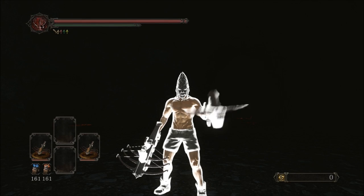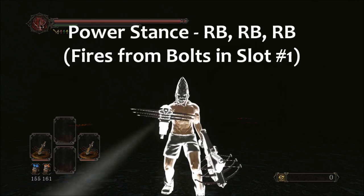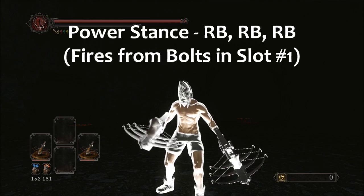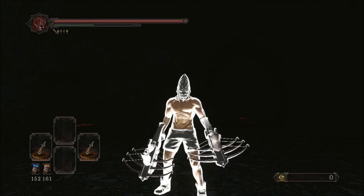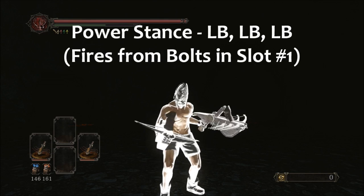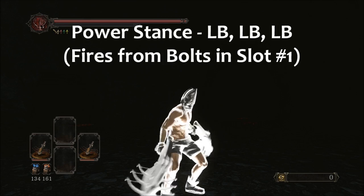So right now I'm going into power stance. Your right arm is still going to be independent when you use the right bumper buttons. So your RB, R1, RT, and R2 are going to determine the slot of bolt you fire. Check this out — 6, 12, 18 bolts I just shot.